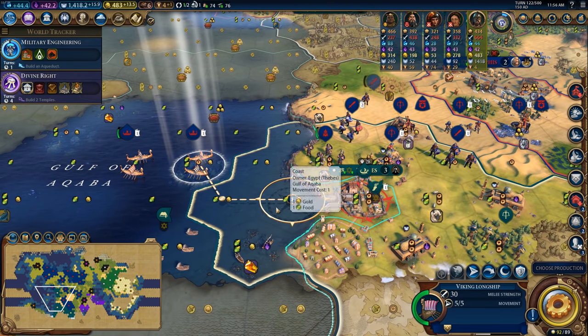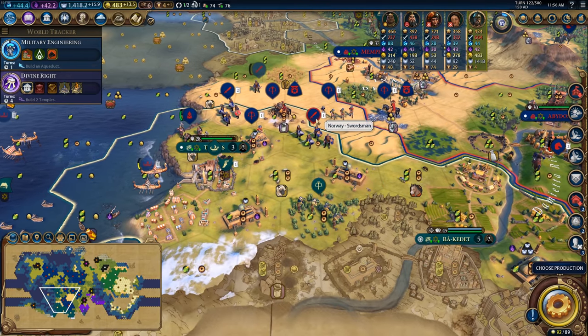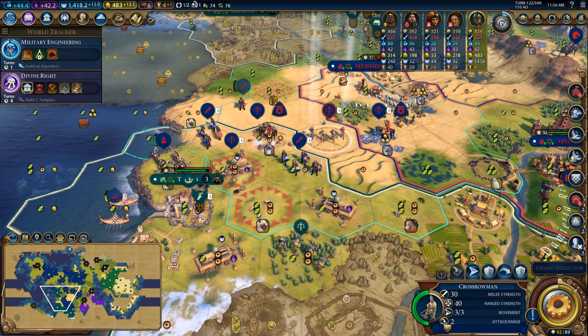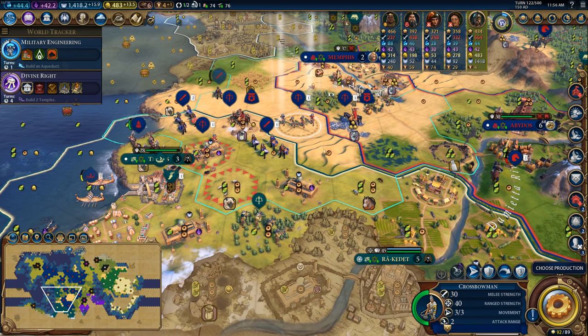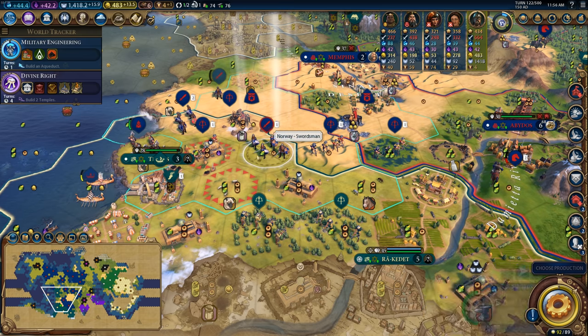Let's keep making catapults because having pre-built siege units is a really big deal once you get niter and into bombards. It looks like Dido wants to settle a city around here, which I'm actually okay with because that means I have another city I can use as a staging area. Somehow the swordsman survived — thank goodness for that because that was pretty scary. Let's see if we can get a Viking longship in to get a hit on the city. We can step forward and shoot these crossbowmen since they have three movement.